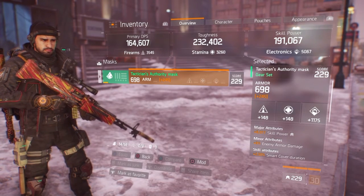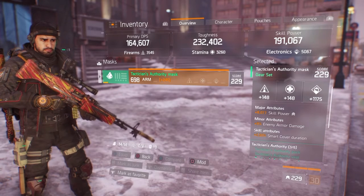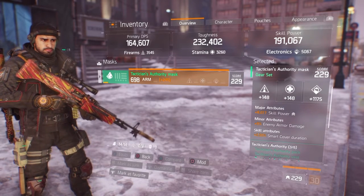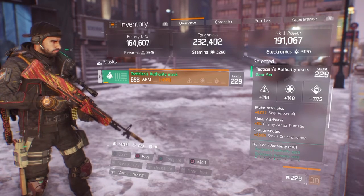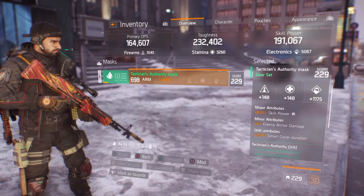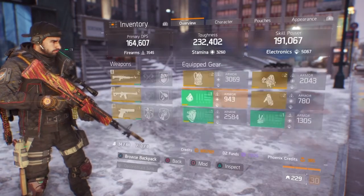With this build I'm not looking to do damage — I'm looking to help my teammates in the best way possible, and more skill power helps me do that. Most of my damage comes from skills anyway, so I'm not worried about it. My minor attribute is enemy armor damage, which is nice for PvE — and PvP too, especially in 1.5 where they're talking about ways to take down other players' armor. The skill attribute is 2.5% smart cover duration.